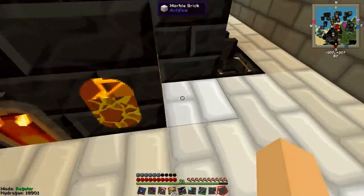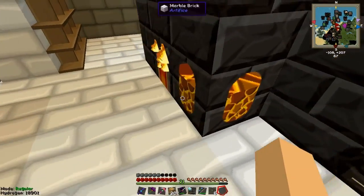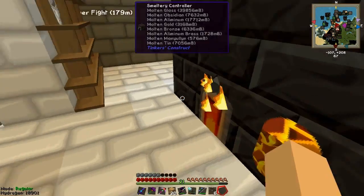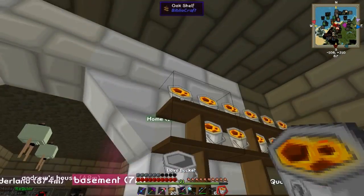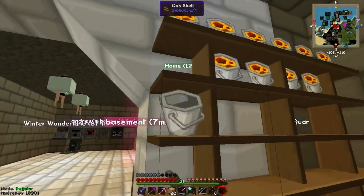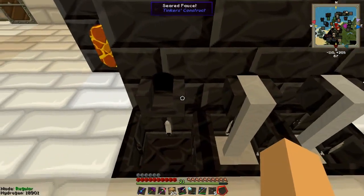Do we have lava? Yeah, we do. Pour some more out. And these are bugged, totally. We're going to grab a bucket, fill it, and make a load of glass.